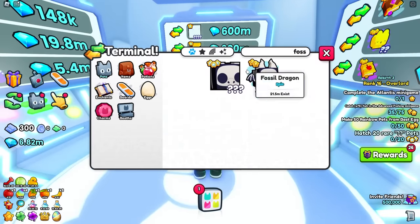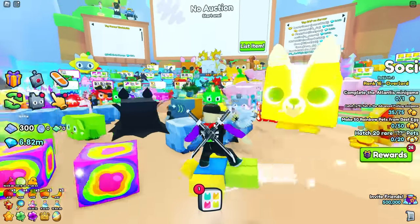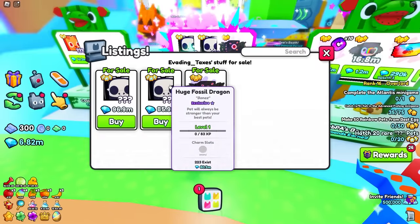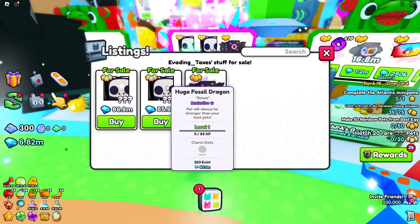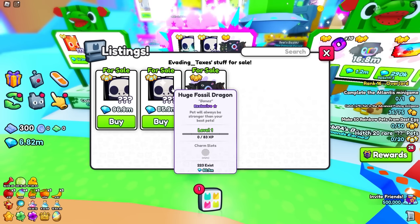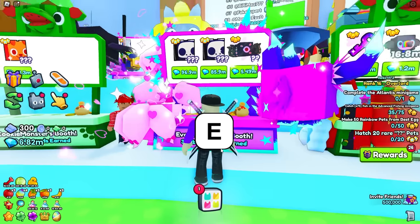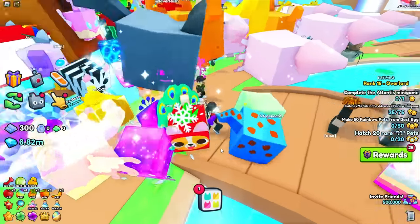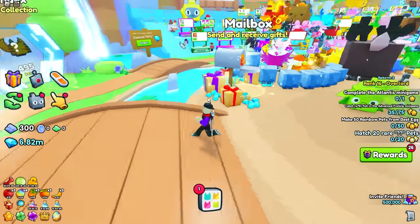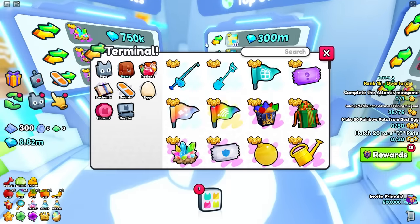Let's go see who's selling the fossil dragon and how much they're selling it for. We actually found a server selling it - this guy has two fossil dragons, they're level one so he probably dug them up. He's got an Overload and a Royalty enchant in it, and he's selling it for 85.9 million - about 5 million over wrap. Right now pets on the rise are tricky because if a hundred more people get it, the price will drop drastically.